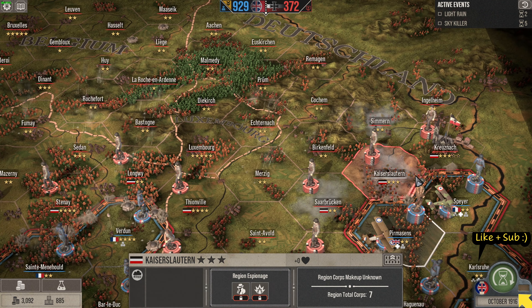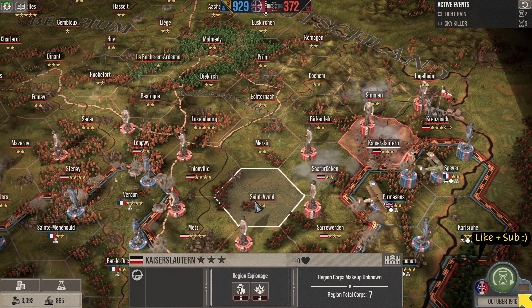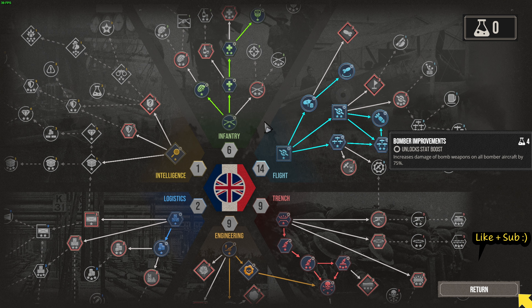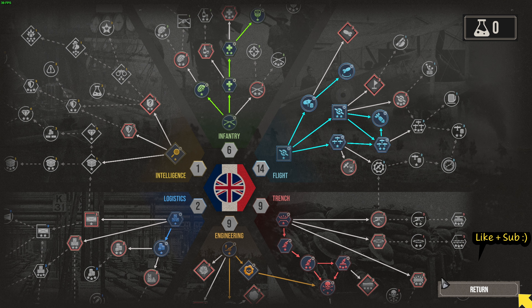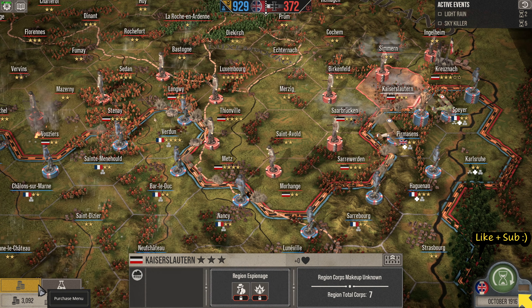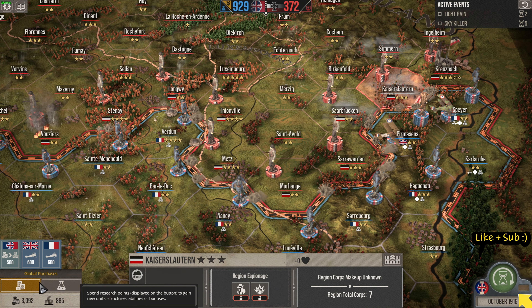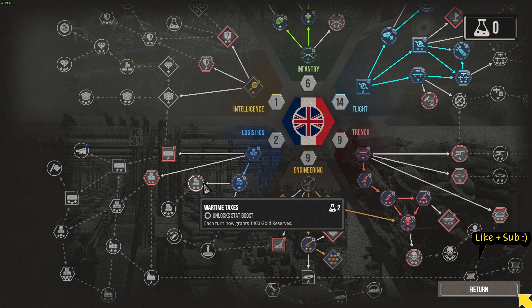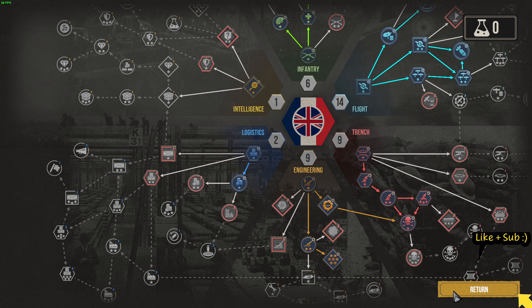But it is getting that treacherous. We need more time but time is not going to give us more things. We have the upgraded bomb now, so dealing with their tanks shouldn't be a problem. We need planes though to do that, and for planes we need money, and for money we need more upgrades. So we are going to have to go down and start pumping some cash out.